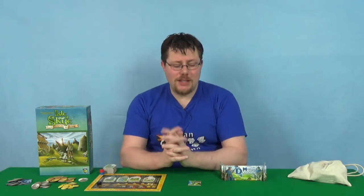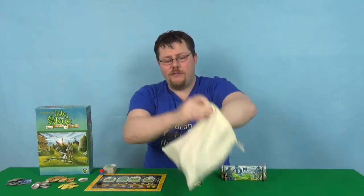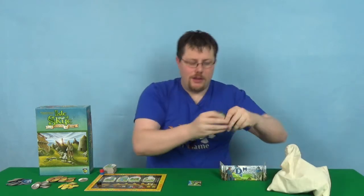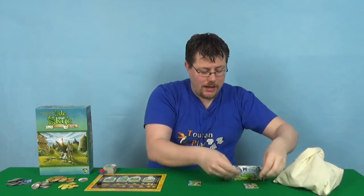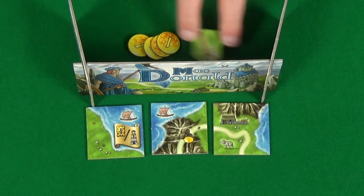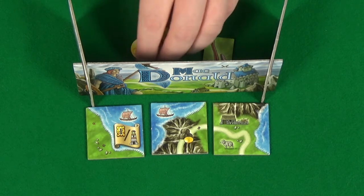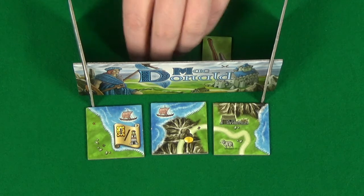The way the game works is first everyone will draw three tiles from this lovely cloth bag here. They will then put these tiles in front of their screen so that everyone can see them. However, behind their screen they have an axe and also money. What they're going to do is pick one of these tiles by pointing the axe at it, to get that tile removed and placed back into the bag.